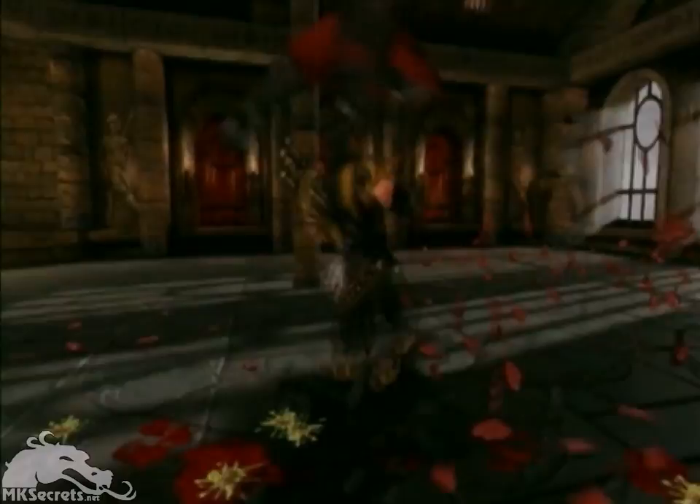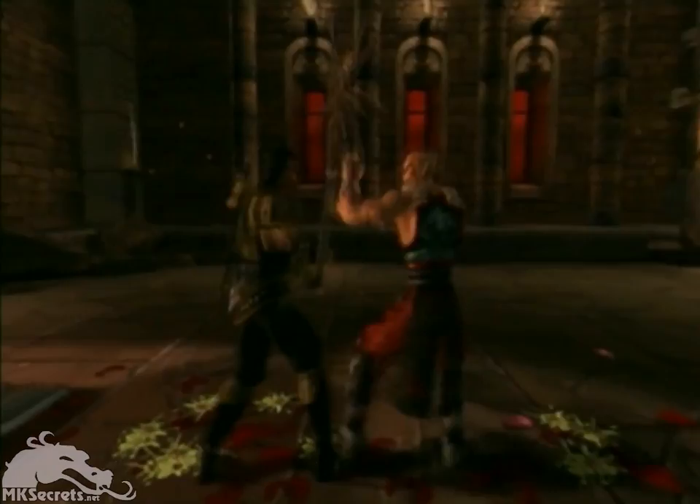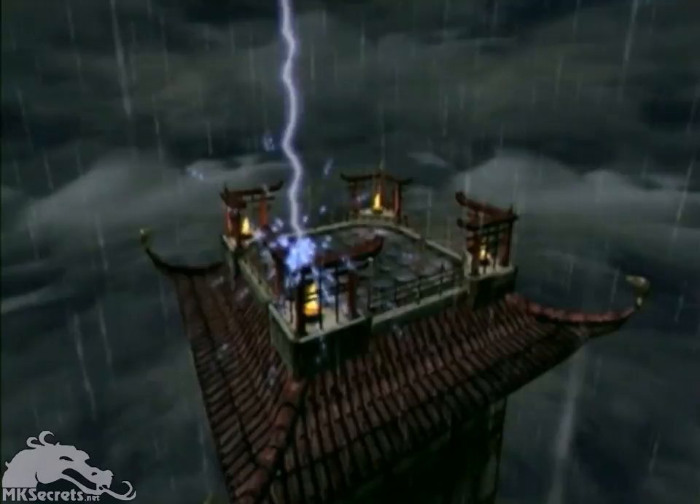One area we've really expanded on in the fighting game is in the design and function of our backgrounds. Our goal was to make the backgrounds in Mortal Kombat Deception as influential to the outcome of a battle as the characters that were chosen. Deception's backgrounds are all different sizes — some have multiple levels, some hold weapons for players to use, or contain a new feature we call the Death Trap.